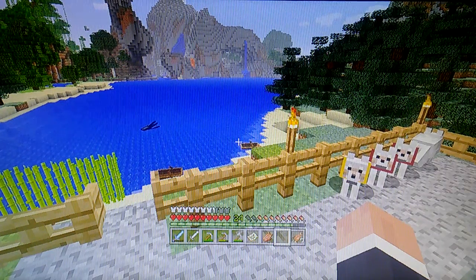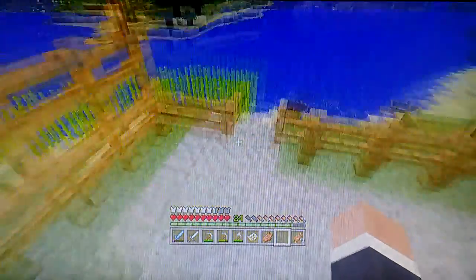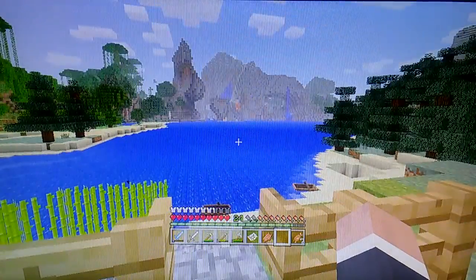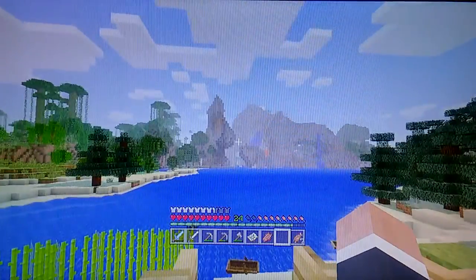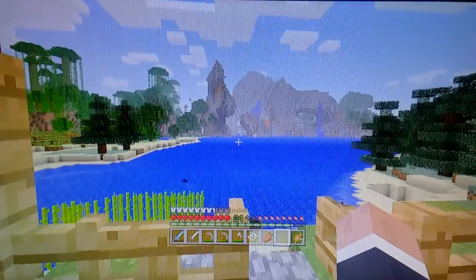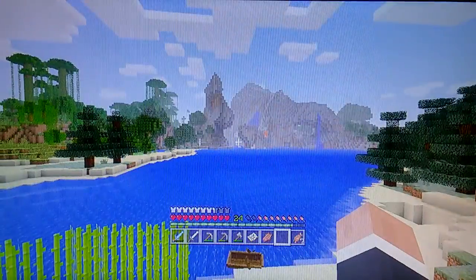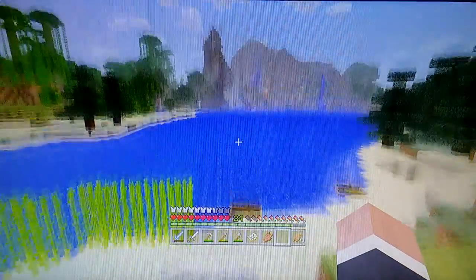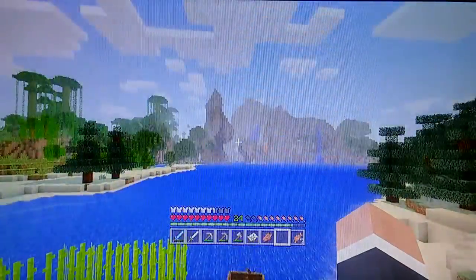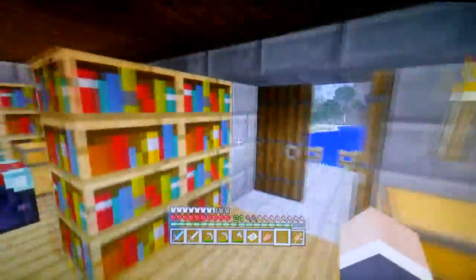Hey guys, what's up? I love what my kids have done here in this world. You can see my daughter's house in between there. Rue's house looks pretty badass — it's got glass walls with cobbling brick trim, and she's building the house down into the water, basically like an underwater tower with the top poking out. It looks pretty cool.